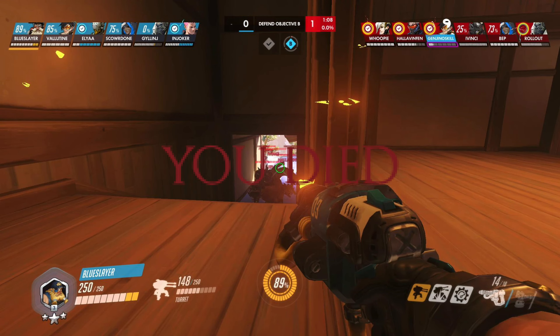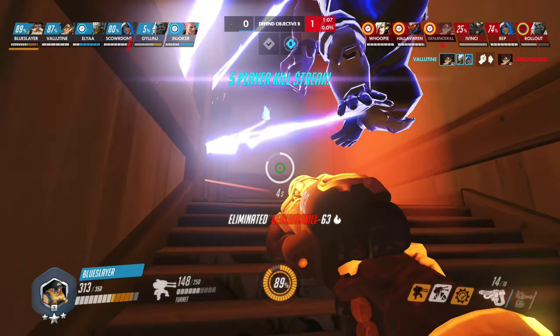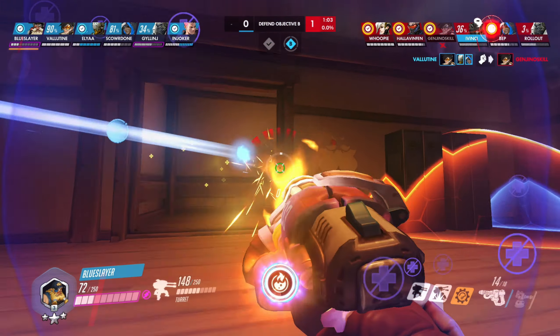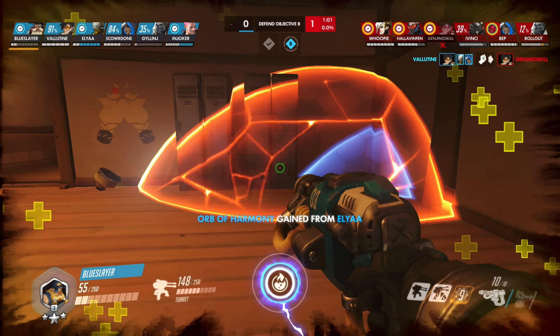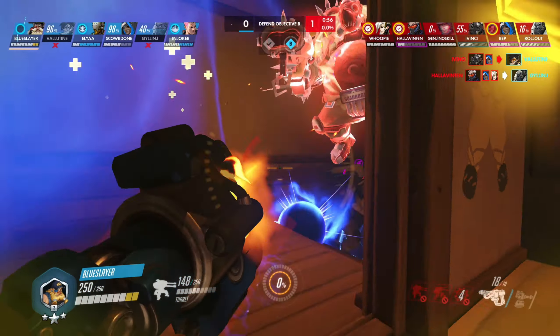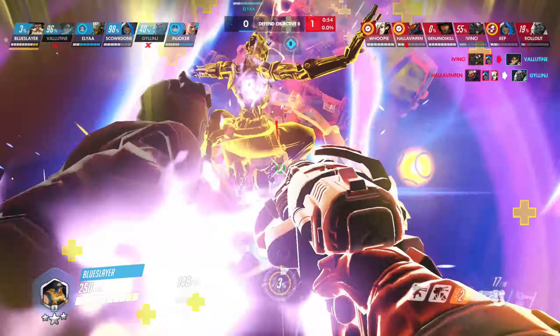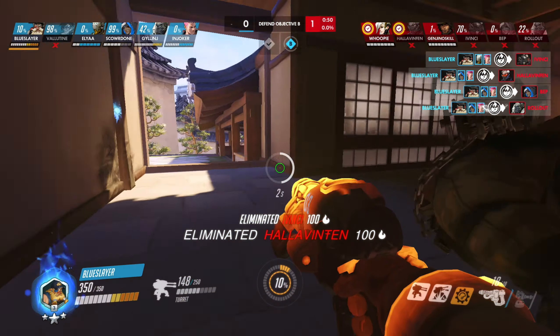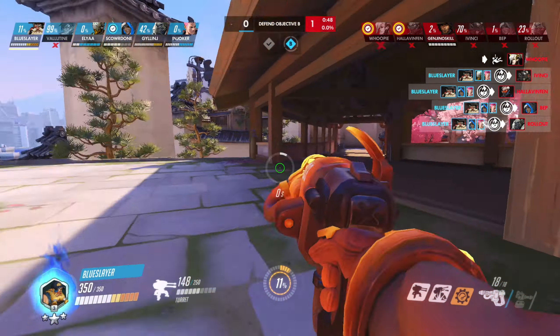Your ult is almost ready. It was safe enough for you to farm it on Winston. First, you could be hooked. Second, if the enemy Winston uses his ult, you should stay away from places where you don't want to be booped — for example, you don't want to be thumped towards a whole bunch of enemies. You should especially stay away from the narrow corridors where the monkey will beat you to death.